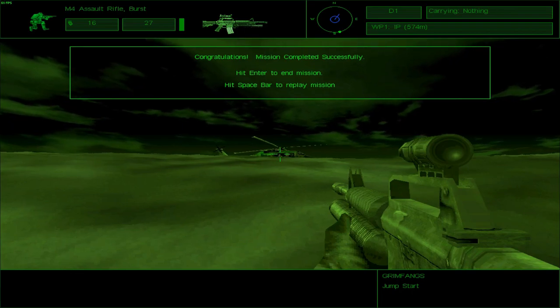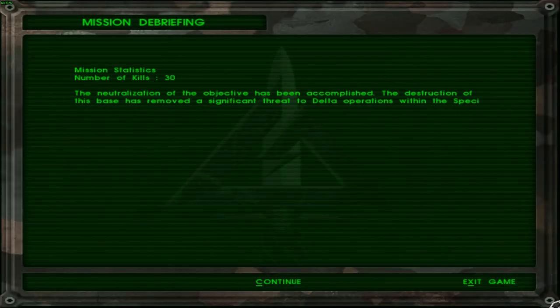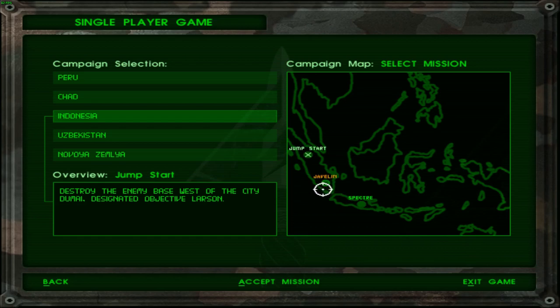Why is the gunner not friendly? Is it foreshadowing of something? Anyway — 30 kills, my god. The neutralization of the objective has been accomplished. The destruction of this base has removed a significant threat to Delta operations within the Special Operations Area, SOA. Further analysis of documents recovered at the objective have alerted the Joint Special Operations Command, JSOC, to the location of a previously unknown IMT base. Good work, Bravo. The previously unknown IMT base is here — Mission Javelin.